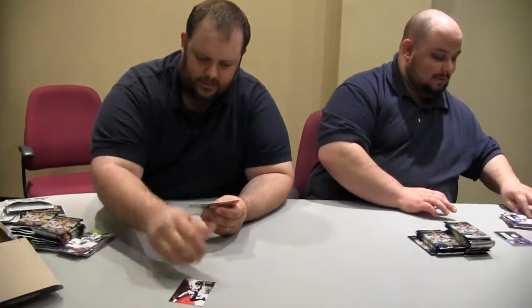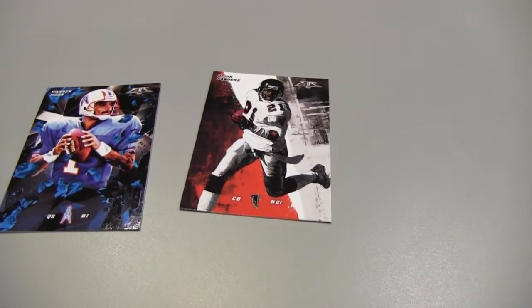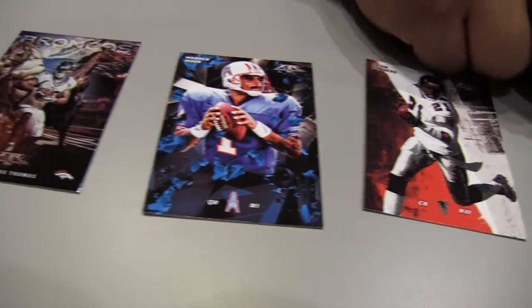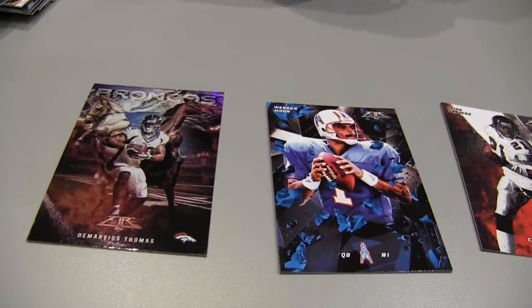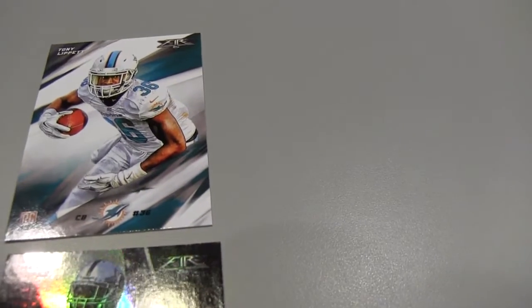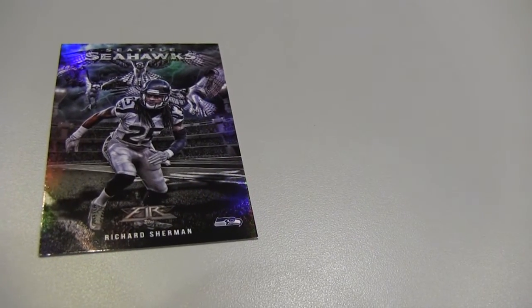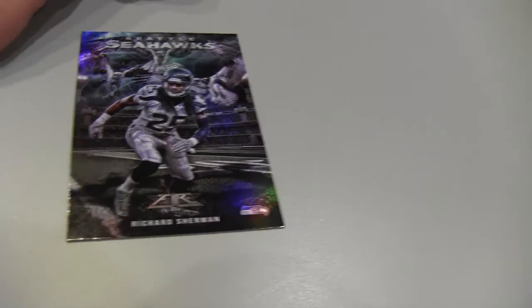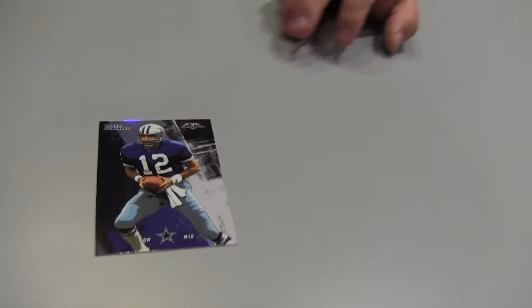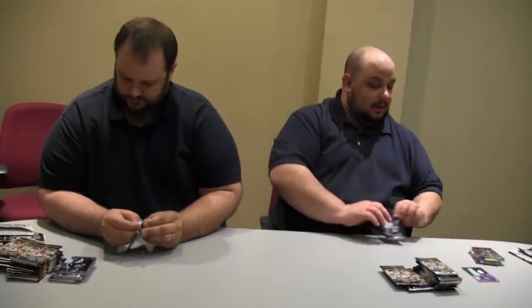So we got Deion Sanders and Warren Moon. I have a Demarius Thomas Into the Wild. Here's Amari Cooper, and a Tony Lippett — here's the rookie, here's the parallel of that rookie. Very nice Into the Wild — Richard Sherman's. Love the Seahawks in the background, which are not actually animals. Roger Staubach — Captain America, Captain Comebacker.